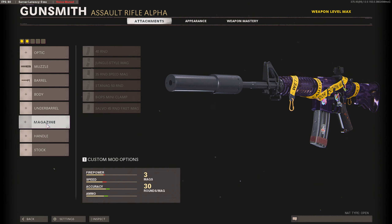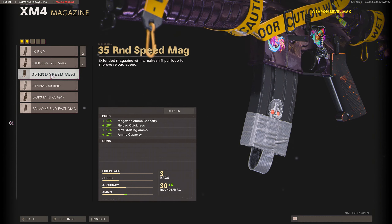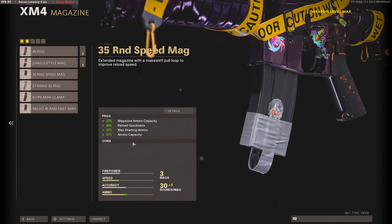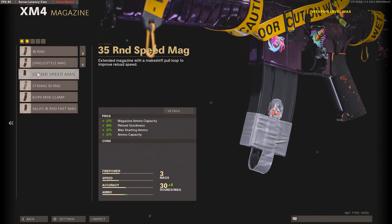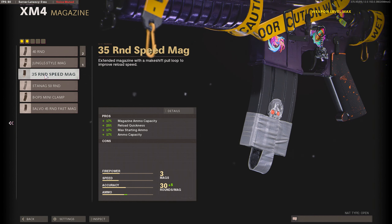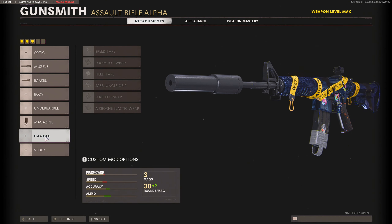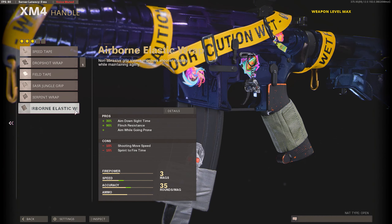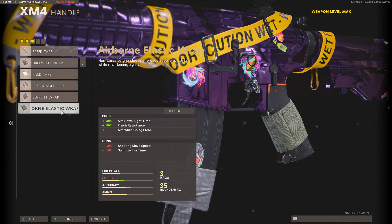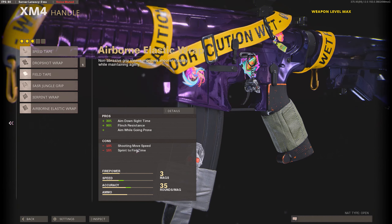Now things get interesting on the magazine attachment, because they just buffed the 35-round speed mag. It used to be the 40-round speed mag and it used to reduce your aim down sight time. They got rid of the ADS time reduction and made it 35 rounds, which is just enough. Because this increases our reload speed so much with no downsides, it's totally worth it — put it on.